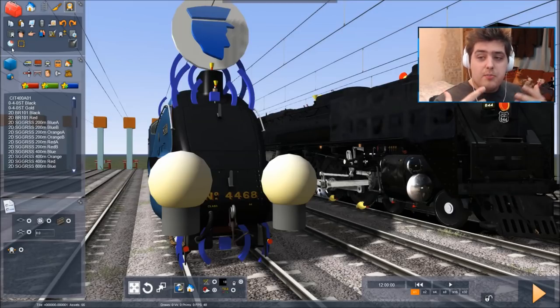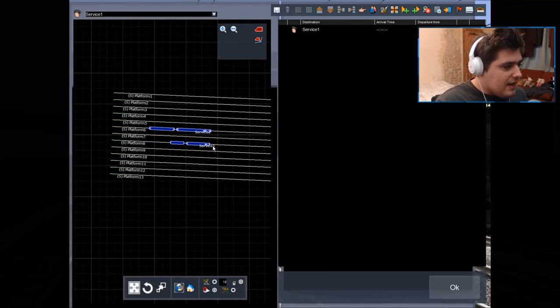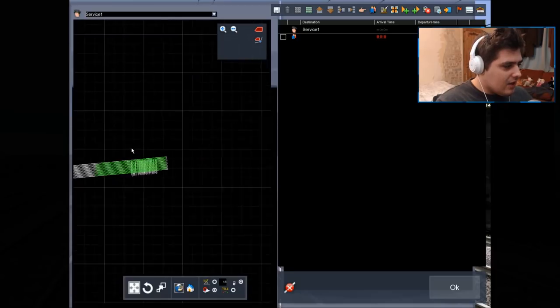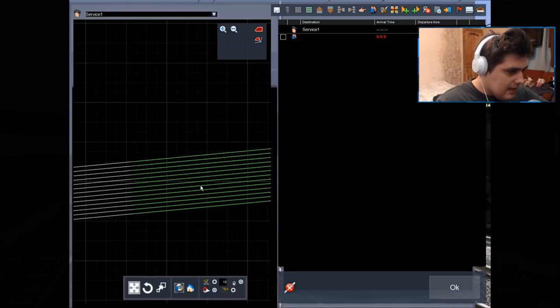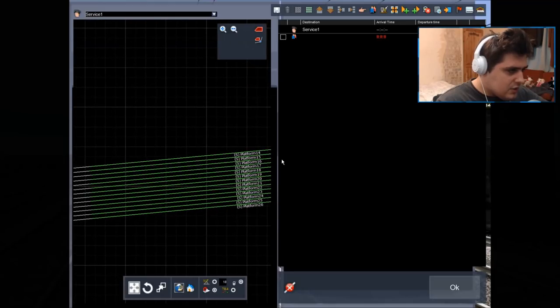To make sure you guys know that I'm not cheating, I'm actually going to be doing the programming on video so you can see how I do it. Mallard is on track number 8, and going all the way down to the end — I'm guessing it's on platform number 20.